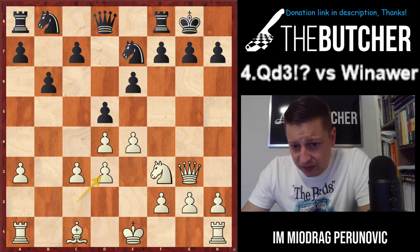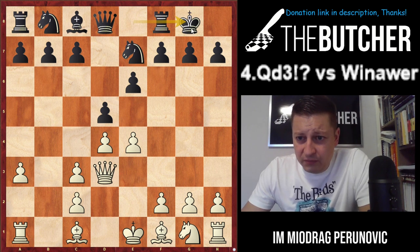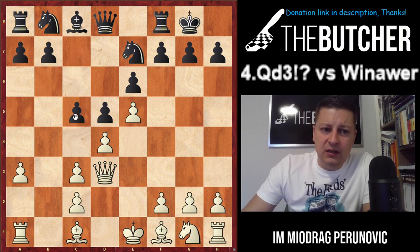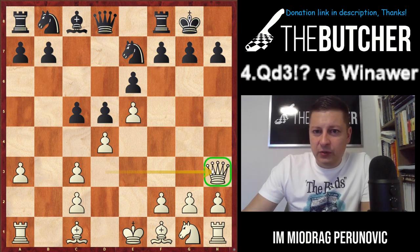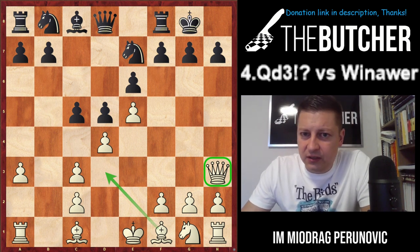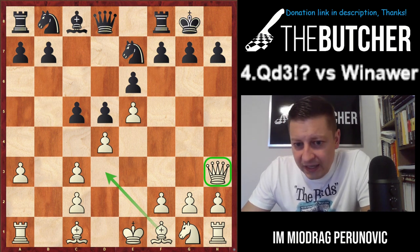By the way, after b takes c3 if they just castle you shouldn't panic — this is another interesting type of position. Here you go e5 and play with the bishop pair. Yes, you do play with a pawn chain, but I like this specialty: going with the queen to h3 and fighting for Bishop d3. You can never go f5 because I'll go with g4 tricks. Both bishops — on d3 and c1 — do a fairly good job in this position.